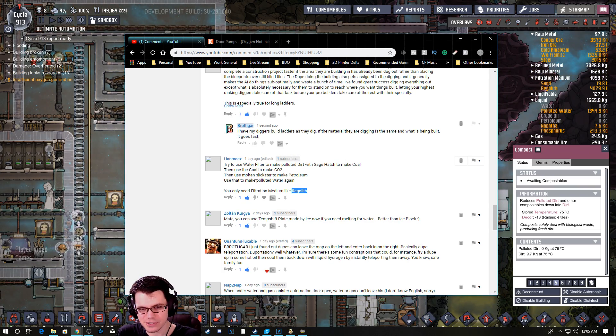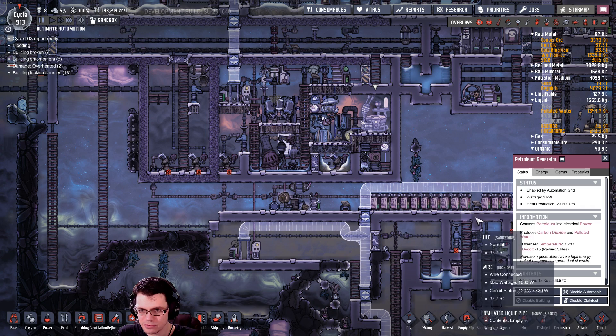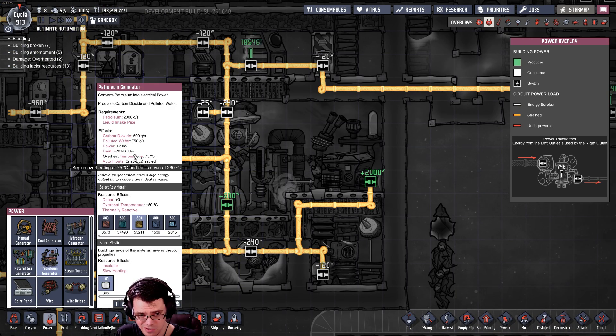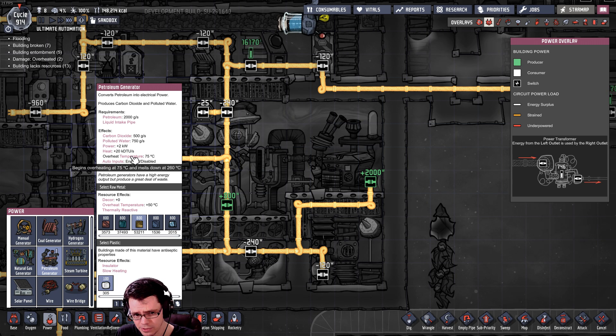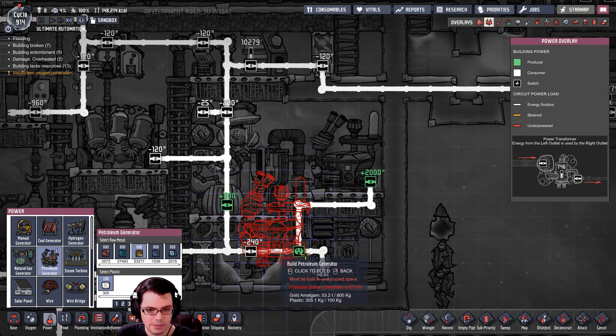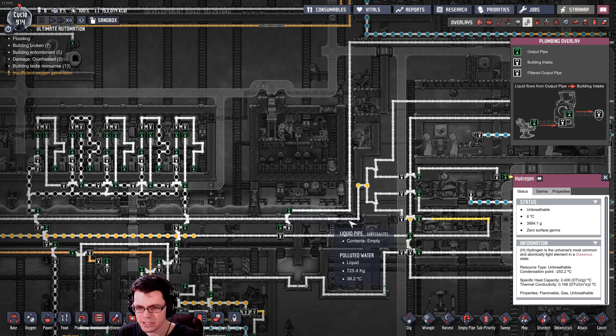If you had a molten slickster — it'd have to be kind of hot — you could take CO2 straight to petroleum. Then once you have petroleum you can run this and output carbon dioxide, which gets you more polluted water and polluted dirt. It's a whole series of events. My base had also become kind of hot.